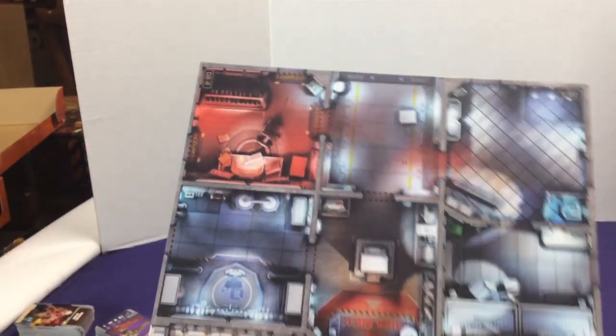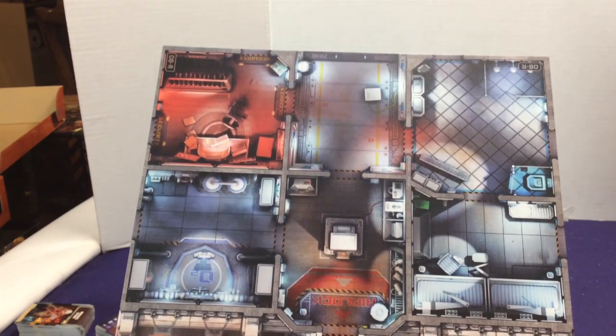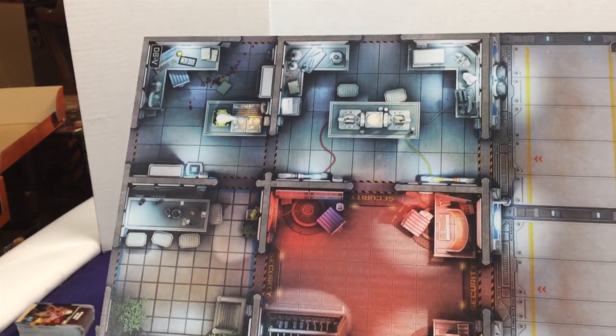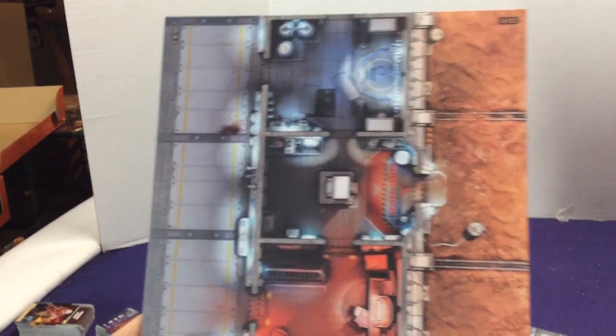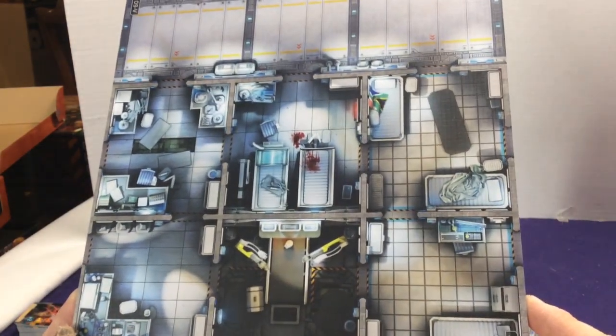Tile number eight has a security room, shower area, and bathroom. Flipping it over, we have another long hallway, security room, some science labs, medical stuff, and an open grate that looks kind of creepy — something may be coming out. Our last tile is neat: a third hallway, a third rooms, a third outside. Flipping it over we have a hallway with a bunch of medical rooms. Those are our nine different tiles, and they're all reversible.